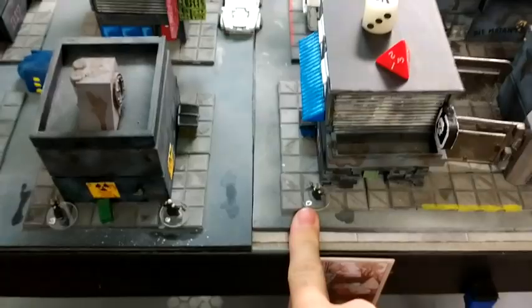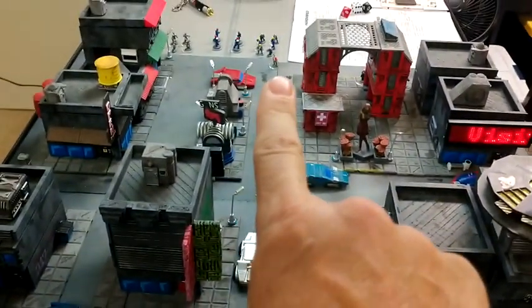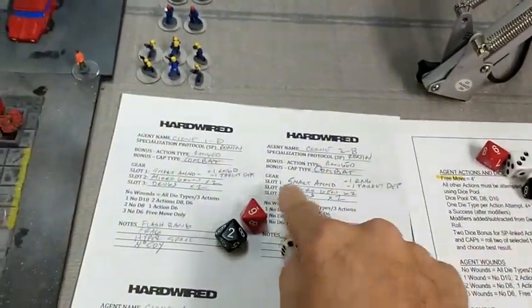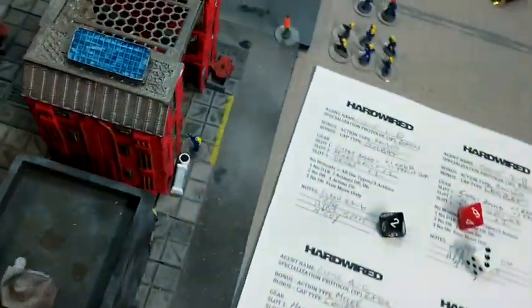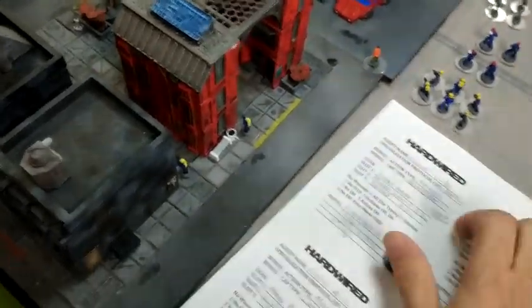We've got to get our splicer, Clone Alpha, all the way down there. We're going to have him do his free move and take all movements to move as fast as possible. He gets two moves on an eight — gets him to the end of the sidewalk right there. We'll do the same for all of them — let's go with Clone Bravo.